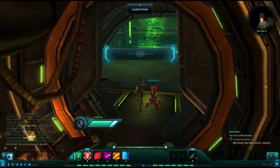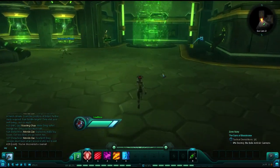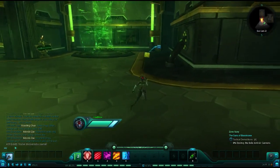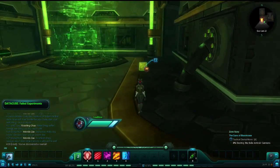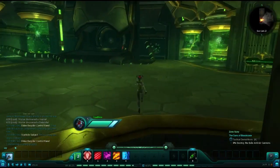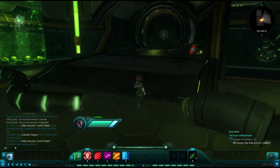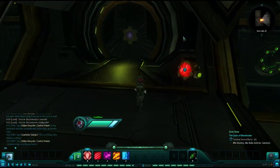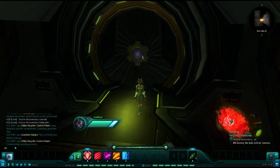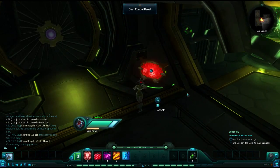In the second room, you will find our second data cube. You will also find a second locked door. This door requires a scientist — a scientist can hack the door panel with their scanbot and then open the door. If you are not a scientist, you will need to wait patiently for one to come along.